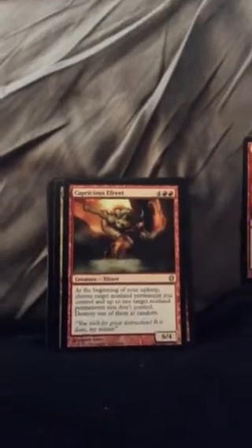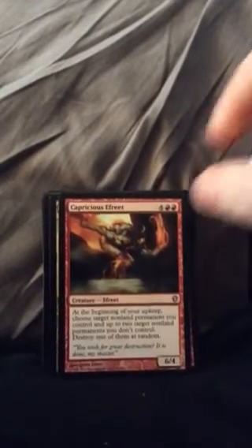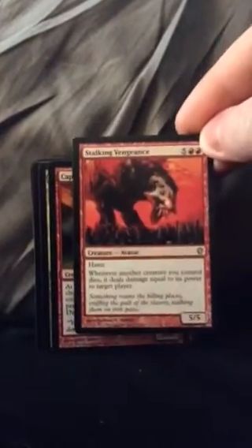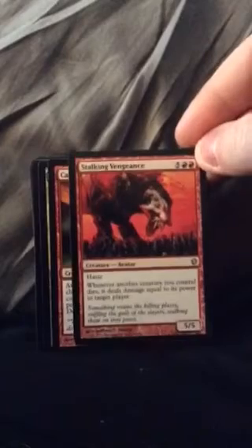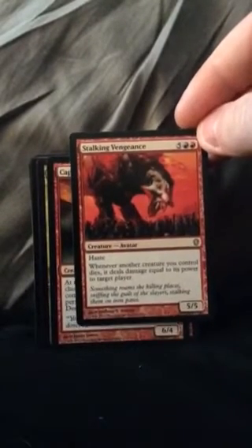You could also add Progenitor Mimic, or whatever that card's called. There are a lot of cards in my Group Hug deck — if you've seen that video — that you could add. You can combine these two ways too, and I'm just going to name some cards that can help you. Whenever a number of creatures you control dies, it deals damage equal to its power to target player — I think that card's really good because this deck is all about sacrificing.